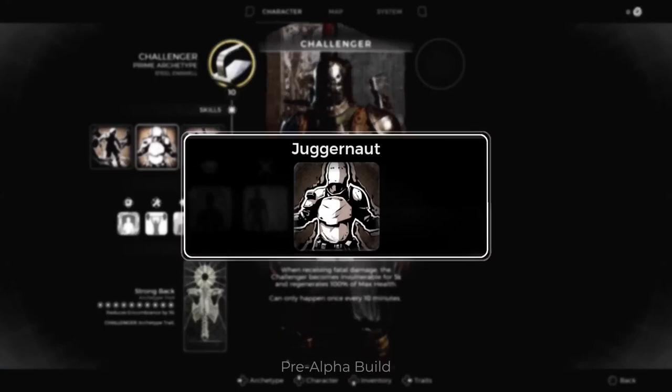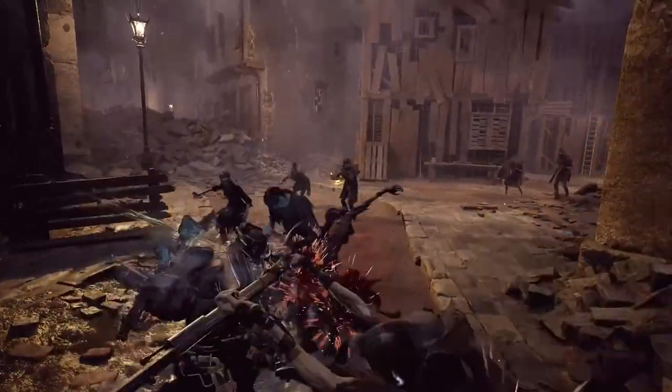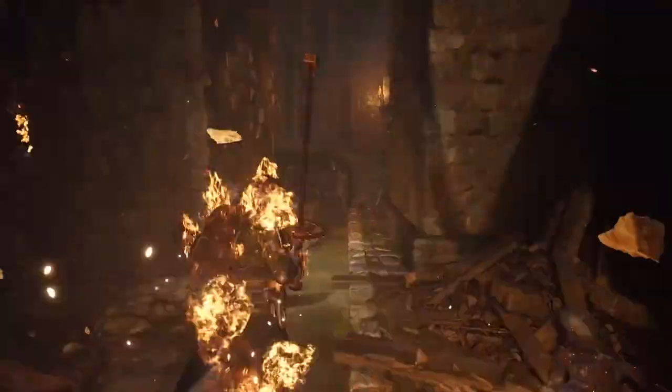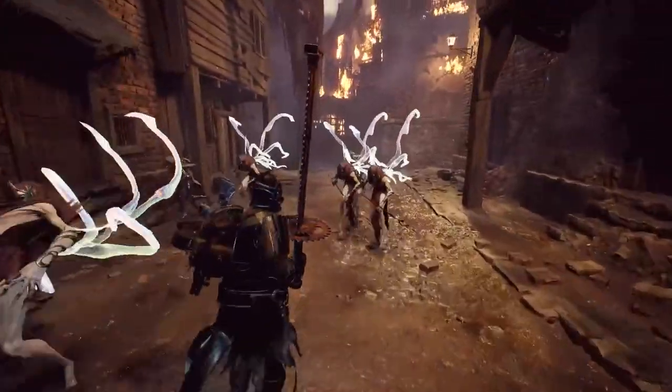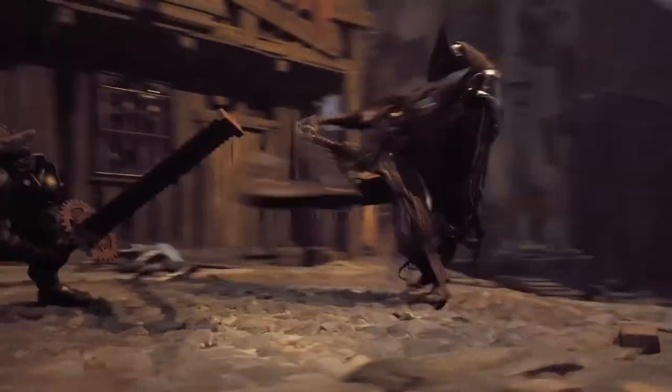Their second skill, Juggernaut, turns the Challenger into an unrelenting, unstoppable force. They take drastically reduced damage, easily brush off impacts, and gain a buff to movement speed, melee speed, and melee damage. Don't you know who I am?